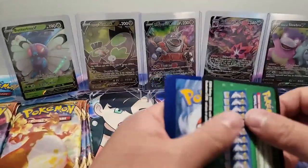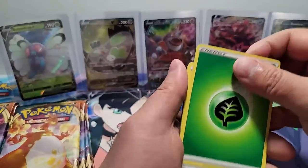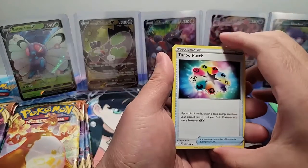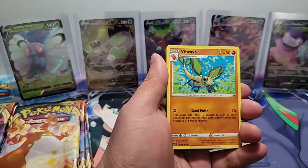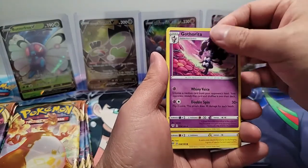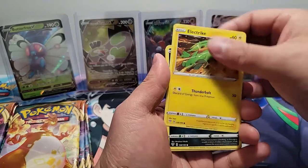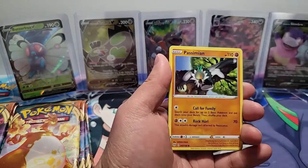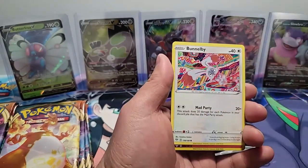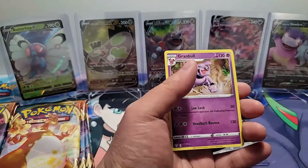All right, we're back. Sorry about that, guys. No shenanigans here — these are all my cards; I'm not trying to slip anything in. Just the camera having a fun day with me today. We got the Turbo Patch trainer, the Vibrava, the Gothorita, Galarian Mr. Mime, the Electrike, the Dino, the Passimian, the Bunnelby, a Reverse Holo Larvesta, and a Granbull.